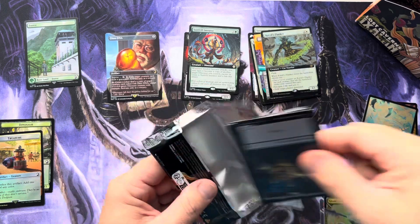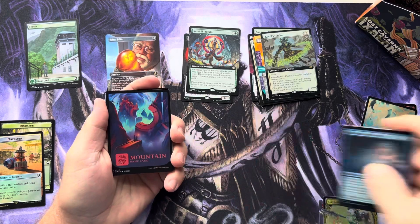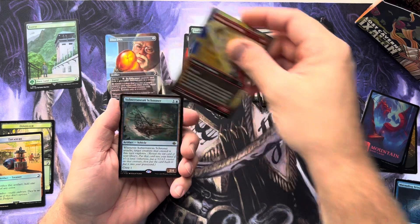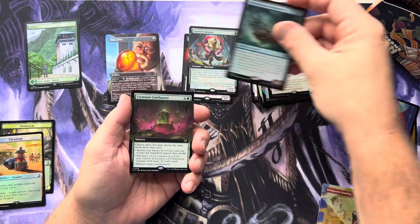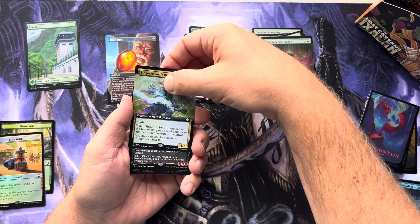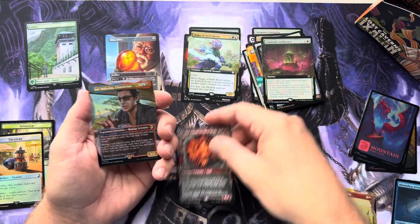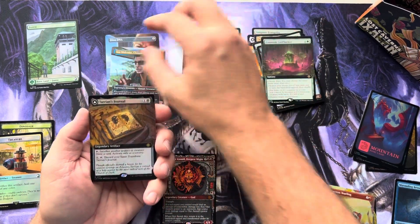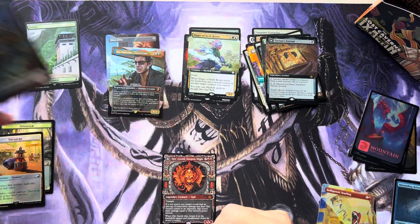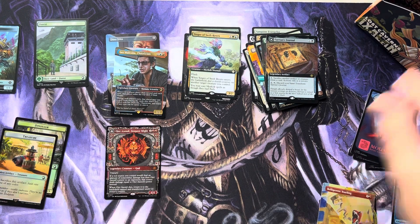Magic giveth and magic taketh away. Another Yearling, Subterranean Schooner, Cosmium Confluence, Singer of Swift Rivers. And there's Ogier Axanil again — we will take that beautiful Mythic. And another Ian Malcolm, but this one's Foil. And Tarion's Journal Foil. We're getting there. I'll take an Ogier and we finally got Ian Malcolm in foil.